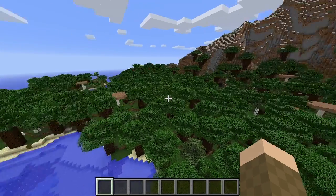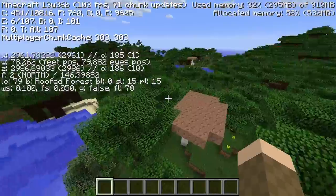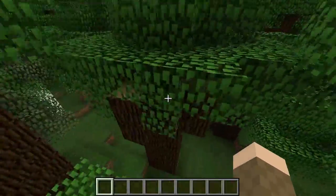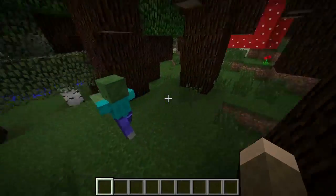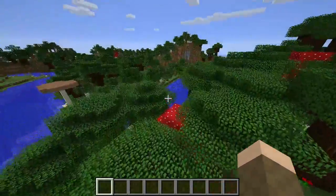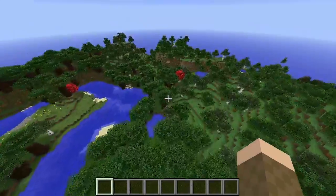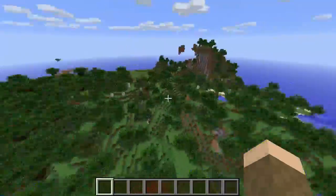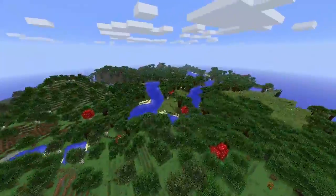Another new biome is the roofed forest. As you can see, it's a much denser forest with some bigger trees, so it's much better for collecting wood. It is actually dark enough for zombies and other creatures to spawn. It also has naturally spawning giant mushrooms, which is awesome since normally you'd have to find a mushroom biome, which is usually very rare and hard to locate.